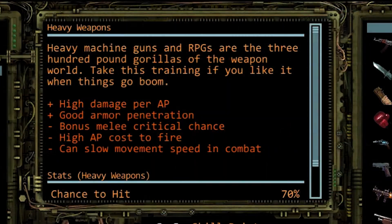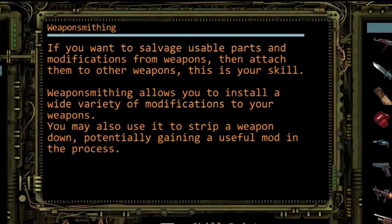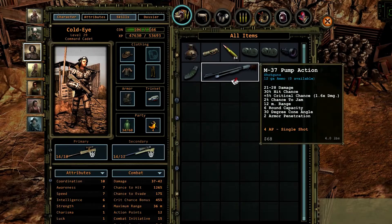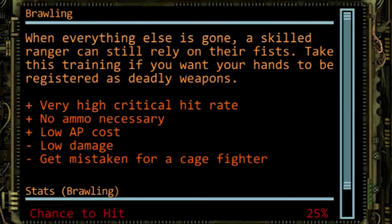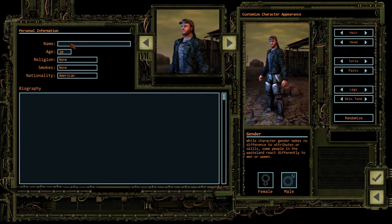Let's move on to skills. Heavy weapons ensures that our man is good with a wide variety of machine guns, grenades, rocket launchers, and more. Weaponsmithing lets him strip down guns he doesn't need for parts and use those parts to add mods to the guns he wants to keep and use. Finally, it's good to have a fallback skill in case someone gets too close for comfort. A point in brawling will work well together with his upgraded strength and awareness.